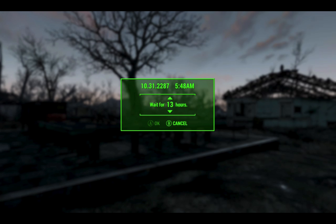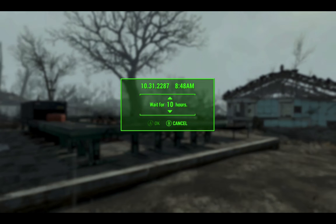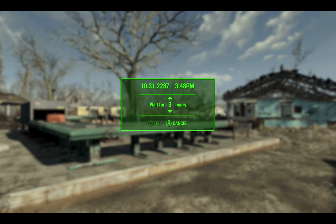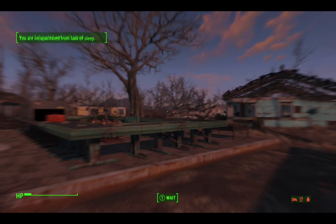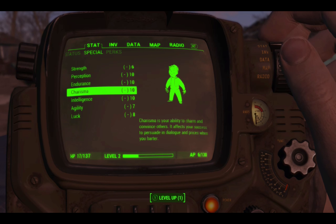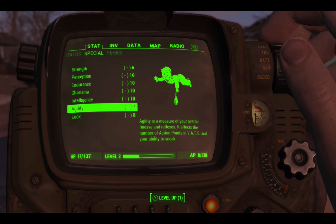I'm just going to let this one complete. Then we'll have a look in my Pip-Boy and see what my stats are — they were all at ten. Obviously that was the maximum I could get them to, but I do have those penalties in place. So hopefully I will have additional penalties and they'll now be lower. You can see my strength has gone down to six — I've got an additional four penalty there. My agility has gone down by three, and my luck has gone down by two.